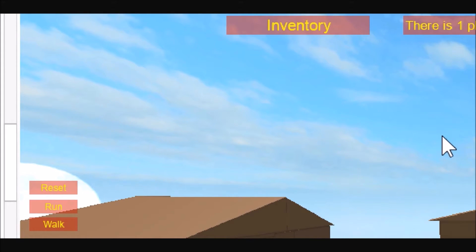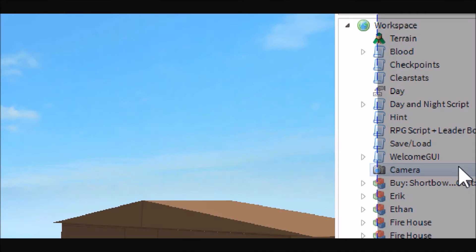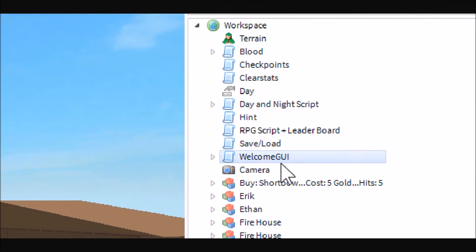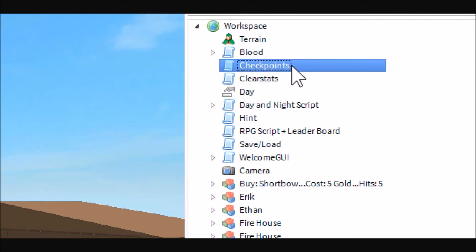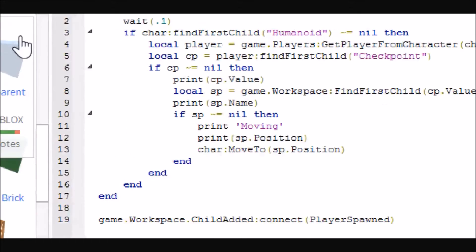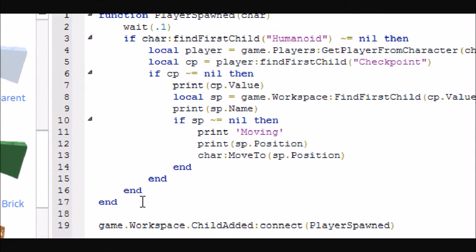The next thing we're going to need to do is set up the spawning to make sure that they spawn at the proper checkpoint. You can do this in the leaderboard script — I just find it easier to have a separate script, but it will work if you just put this straight in the leaderboard script.